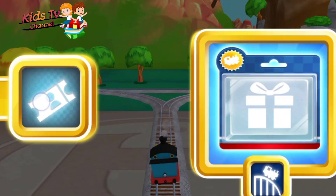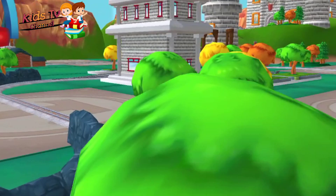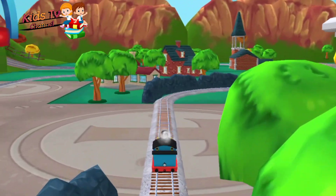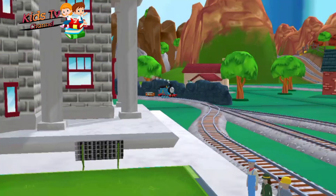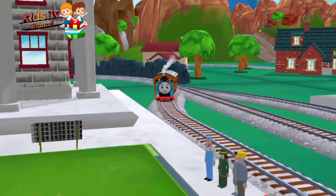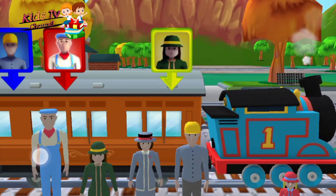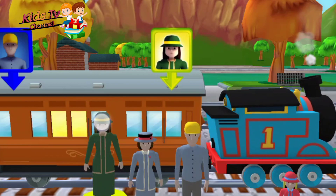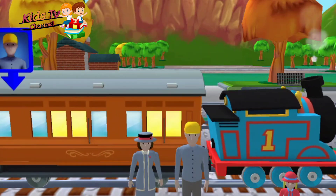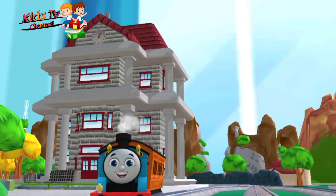Left leads to the town square! Help the passengers board the carriage — drag each of them to the square. Well done! Whoa! Thanks for helping out!